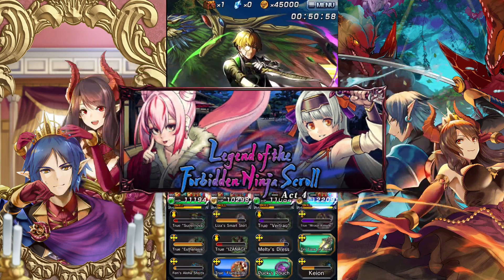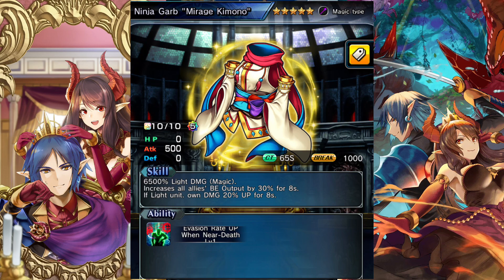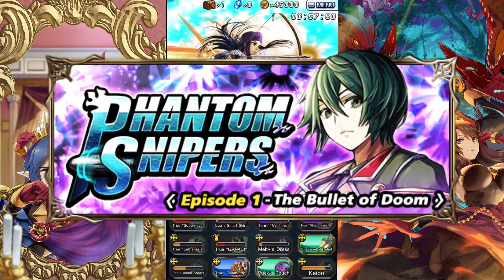This next equip you're going to find in Act Four of the Forbidden Ninja Scroll — it is the one and only Mirage Kimono. This gives BE output to everybody. If you don't know what BE is, it's basically those yellow little orbs you get from doing battles; they generate arts. This is really good.